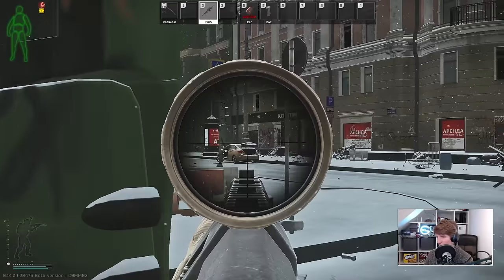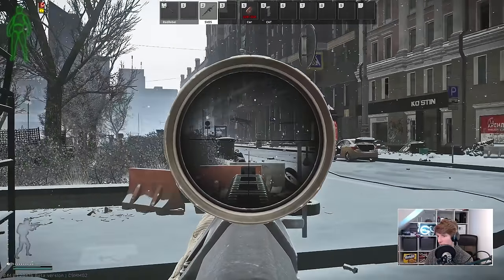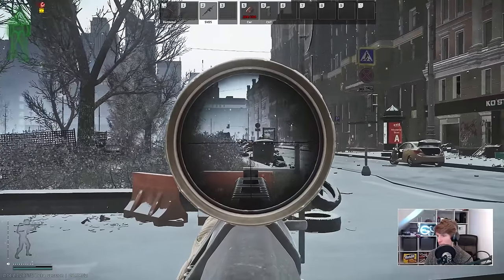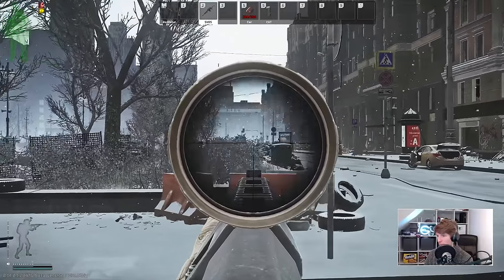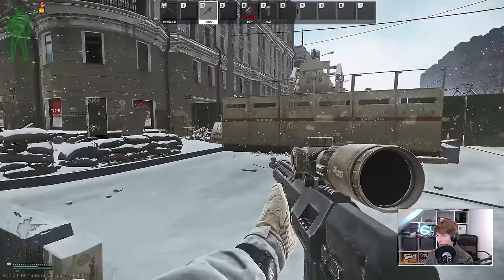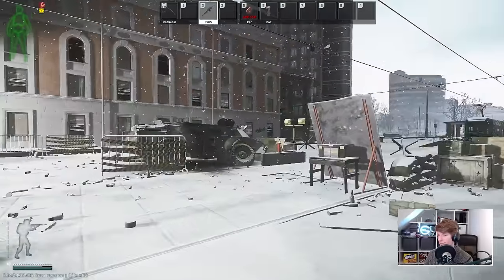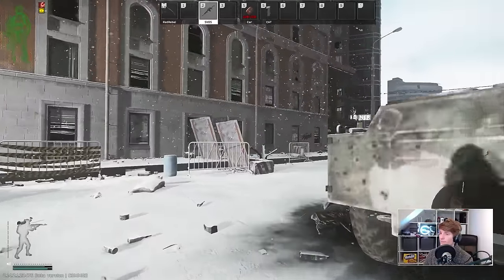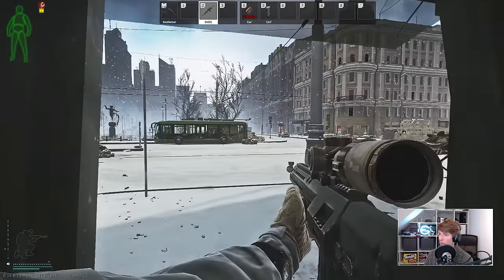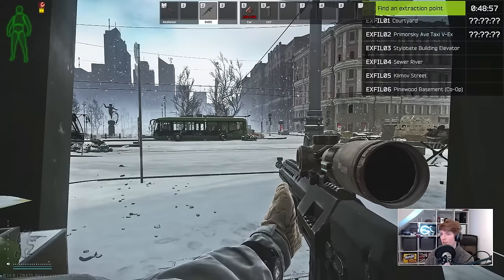Is that the route? Could somebody literally spawn in there? I'm kind of sceptical. I want to check if the car's here — it is actually here. So I have a quest to leave; I have to survive and extract for Therapist out of the car.